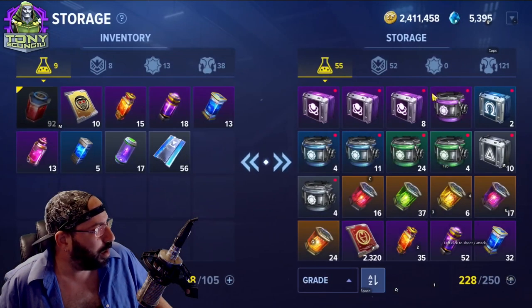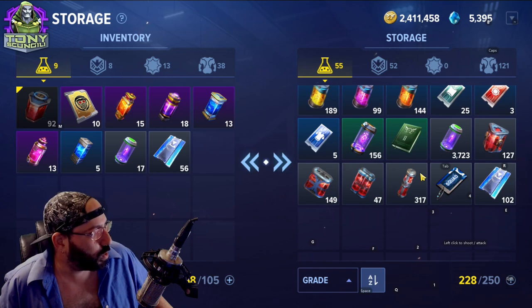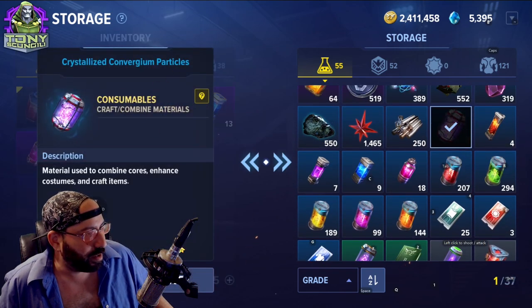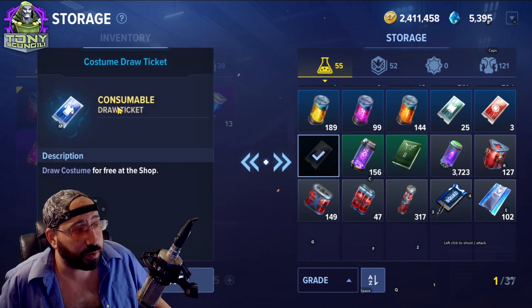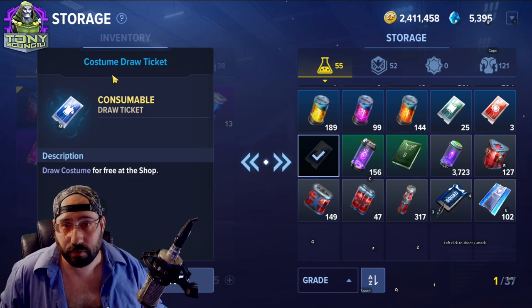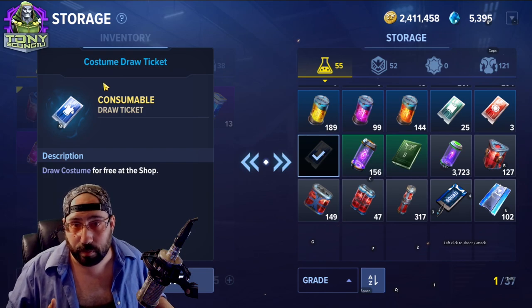Generally anything that's blue or higher you want to save — I'll explain why shortly. There's quite a bit of storage and different things. This is the crystallized convergium — the rarest one — but these are the things you're going to need. You can also store draw tickets. Anytime you play through the game there's a chance something might reward you with a draw ticket, whether it be a mission, an event, or maybe you just bought them.